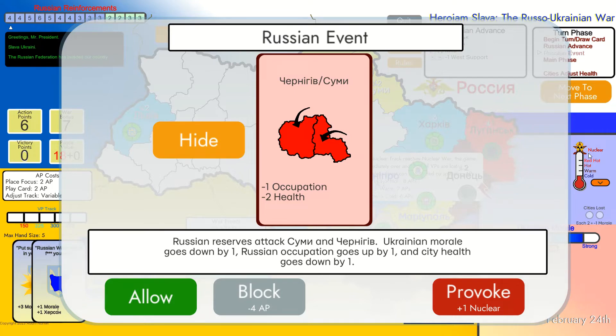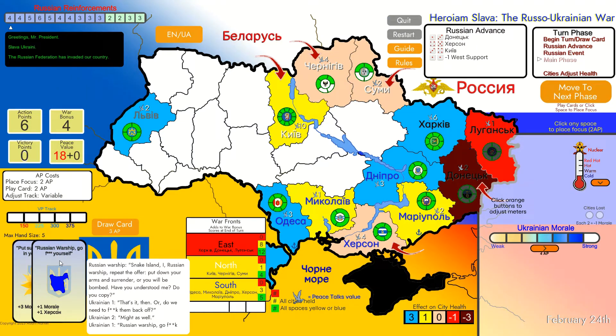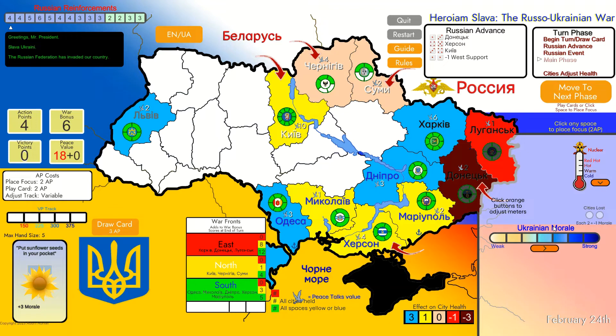They are playing it and you can see that Czernichow and Sumy are in trouble. Now we move to our main phase where we use our cards, our focus, etc. We can also draw an additional card by spending three action points. I will play Russian Warship Go Yourself - this costs two action points and I get plus one to my morale and plus one in Kherson. Kherson turned yellow and my morale is now at its best. Next, I'm going to spend two points for Sumy and two points for Czernichow. I have no more action points, so I'm moving to the next phase.